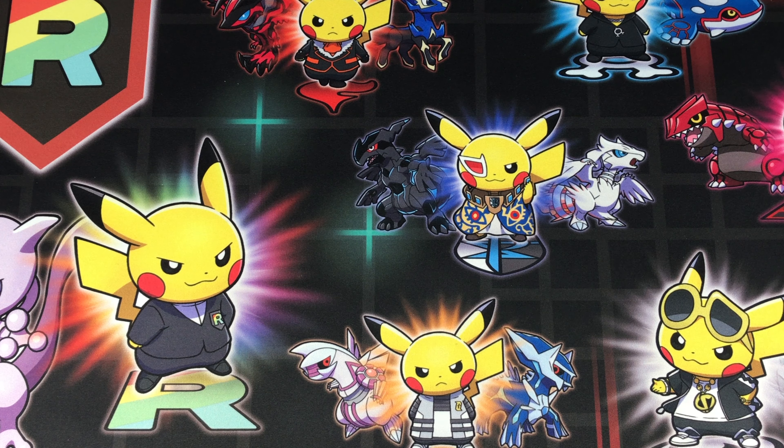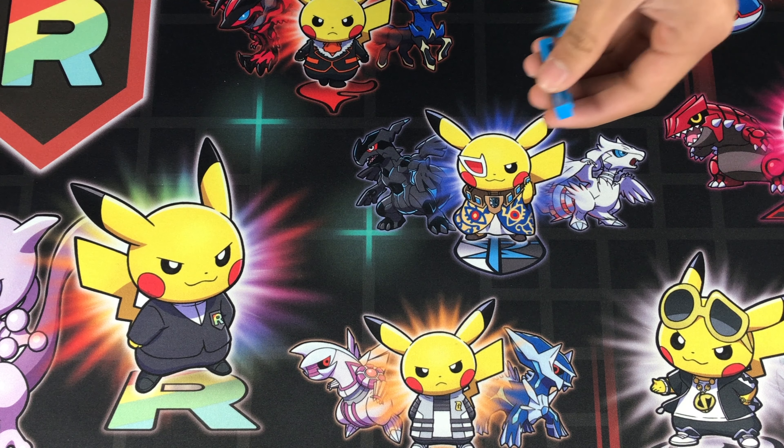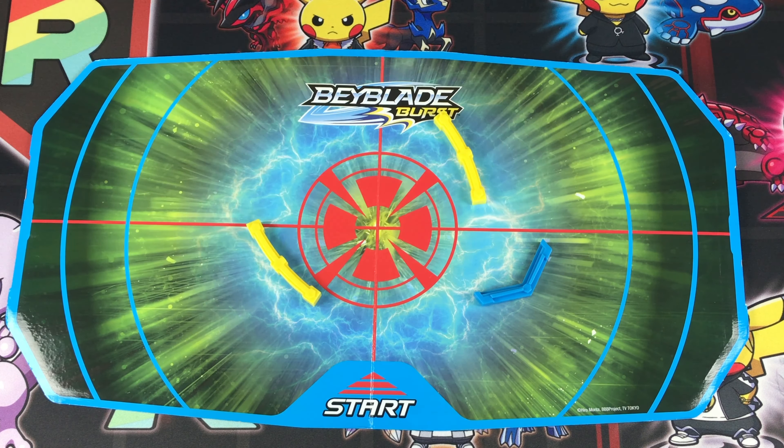Let me show you all the extra stuff you get. You get little tabs that go on the magnet board — these are little obstacles. You get a bunch of towers from 15 points to 5, and there's also 10 points. You launch the Beyblade and they zoom around hitting those towers. You do get two spinning top Beyblades — Valtryak and Achilles.